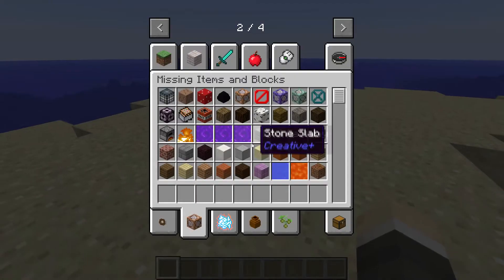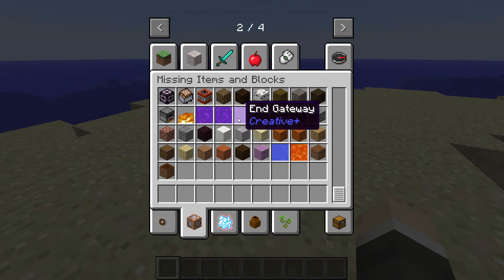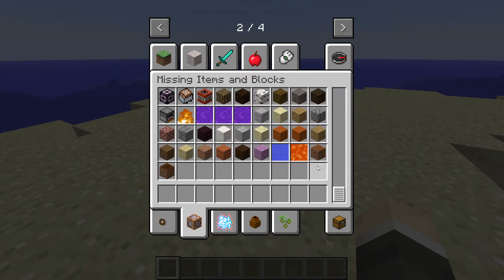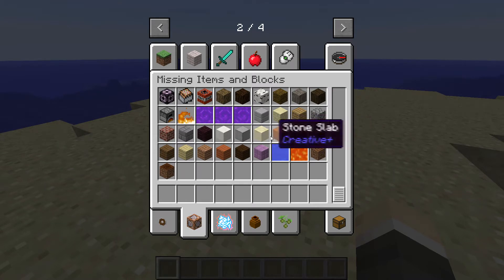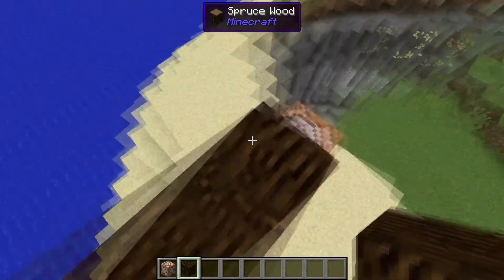For number 10, we have the Creative Plus mod. It adds a creative inventory tab that just puts in all the blocks that you need to type into with a command, so it's right at your fingertips.